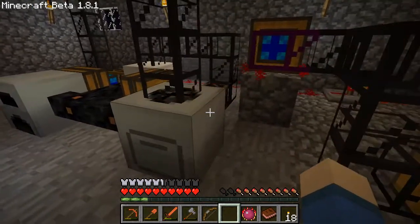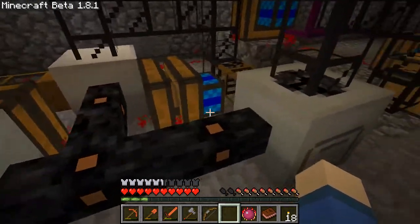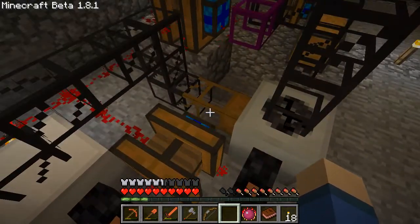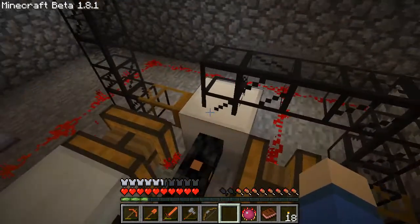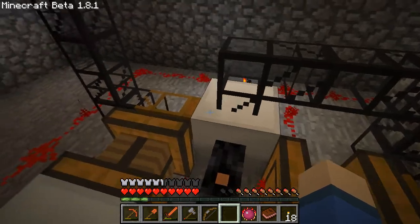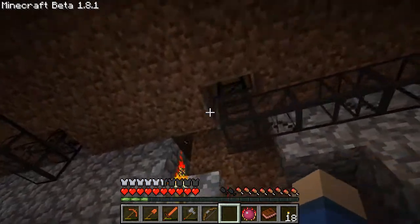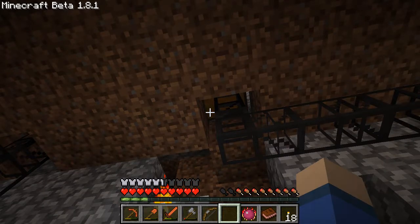Now the macerator is going to macerate it and turn the copper into dust. Then this pump here is going to pump the dust out into the furnace. The furnace is going to smelt it, and that's going to pump it back up into here, which is another chest next door — my storage chest for my bars.